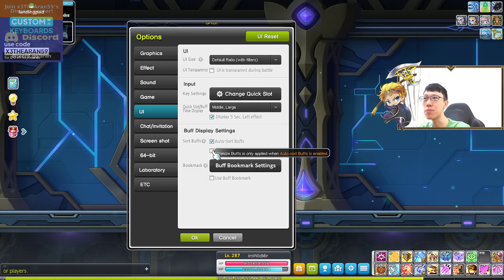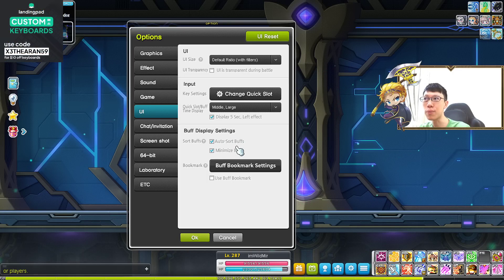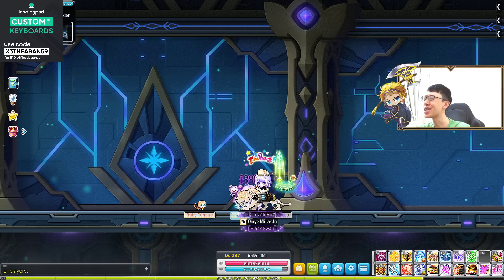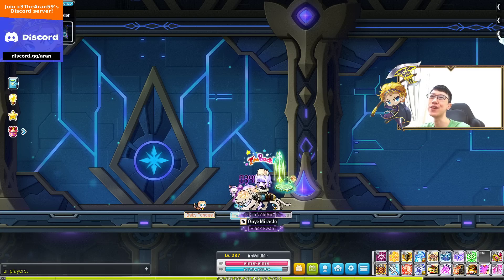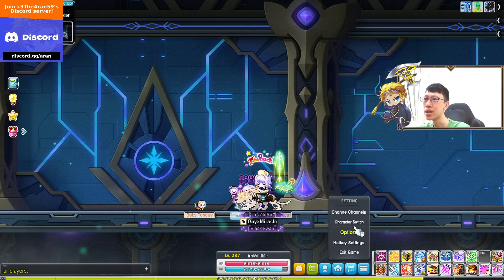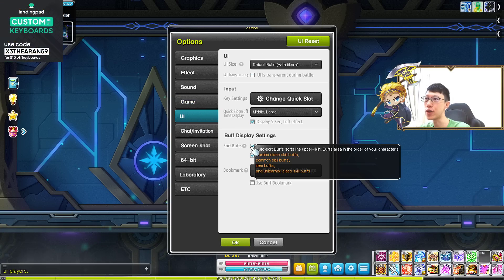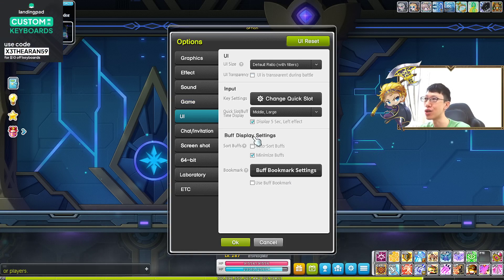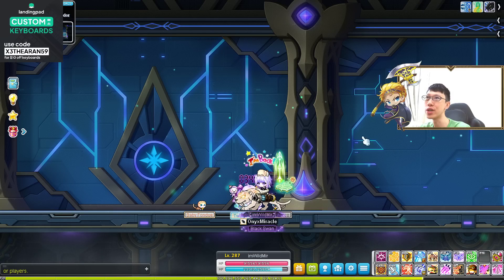This is the best part — you can minimize your auto-sort buff. You can only minimize when you have auto-sort checked. Then you can actually minimize it like this — clean user interface, everybody. If you just don't want to see the buff, you close it and open this one. It's up to you. And of course if you toggle auto-sort off, the minimize will not work. You have to toggle auto-sort buff on before you can minimize.